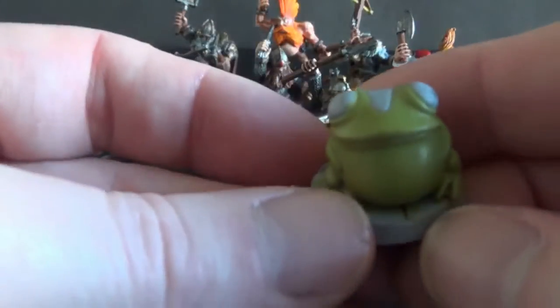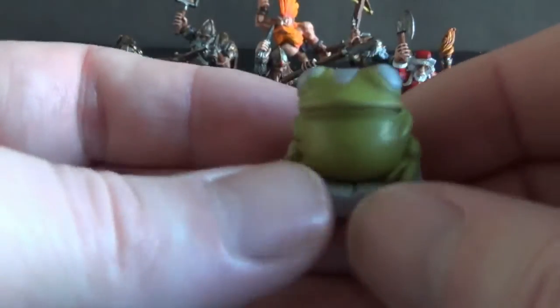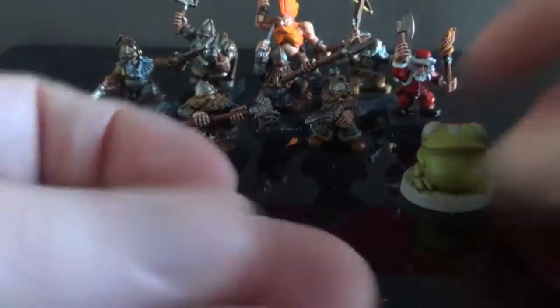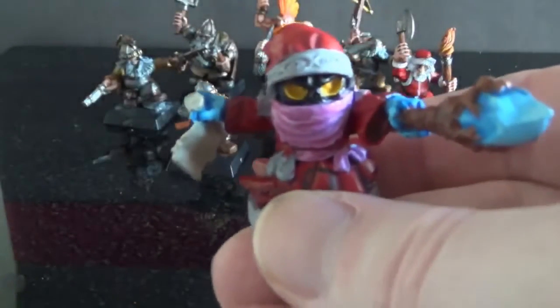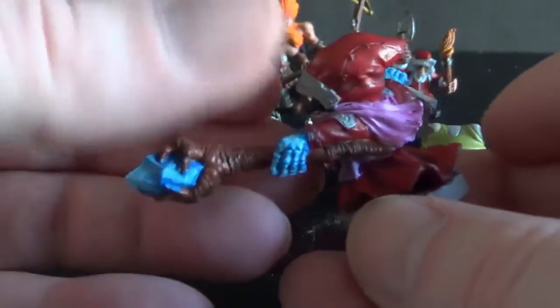I've started this guy — this is Toxic Toad from Super Dungeon Explore. It's just very green at the moment, that's all I've done to him really, and I've started painting him. I said in a previous video ages ago that this guy actually looks like Orko from He-Man, so that's the theme I'm going with. Orko didn't have a staff and this guy does, so I've started doing that.